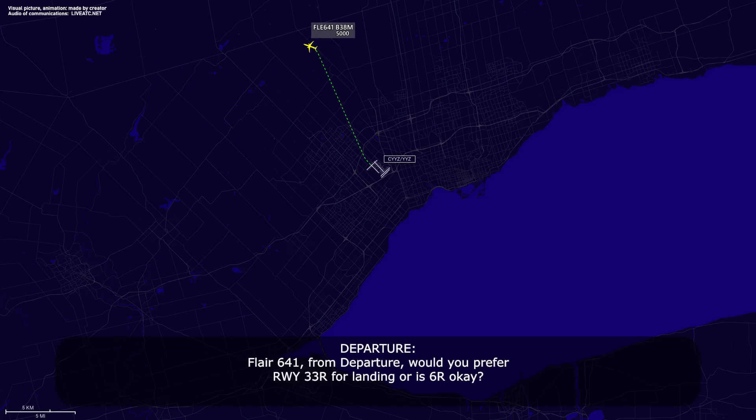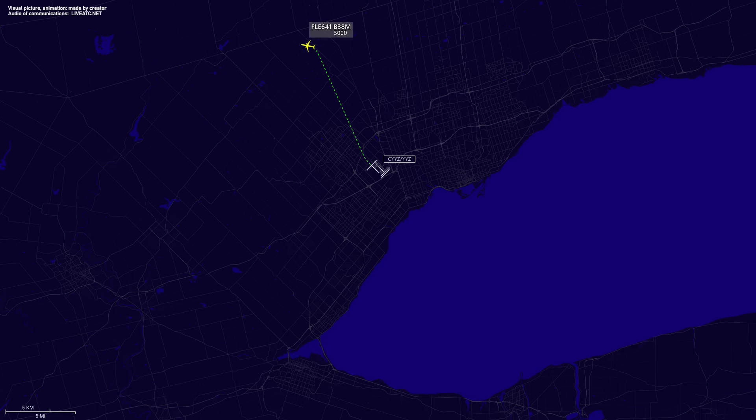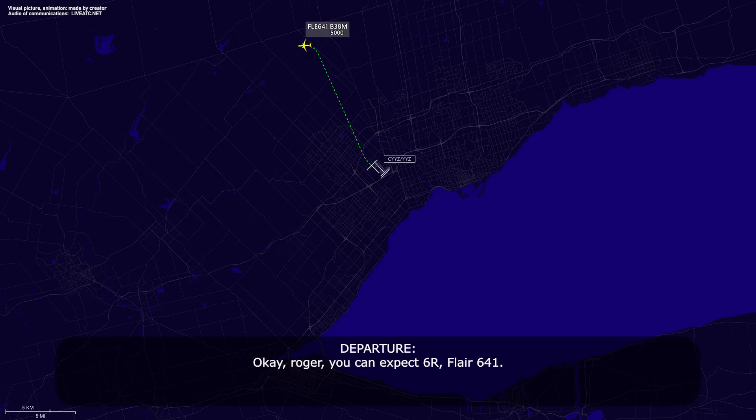Flare 641 from departure — would you prefer runway 33R for landing, or 6R? 6R is fine. Roger, you can expect 6R, Flare 641.